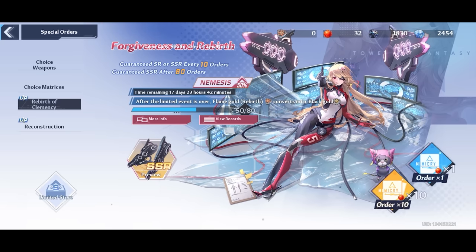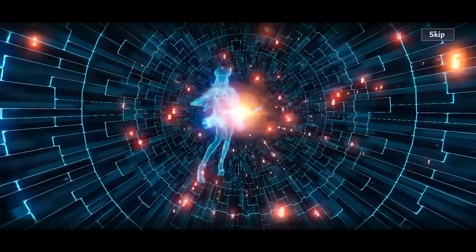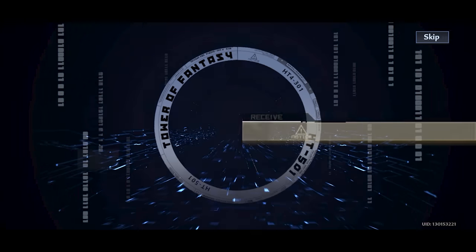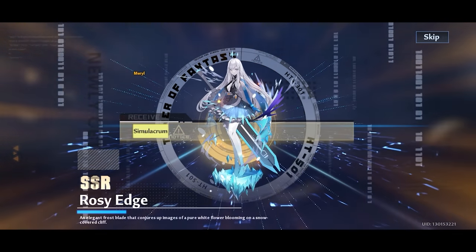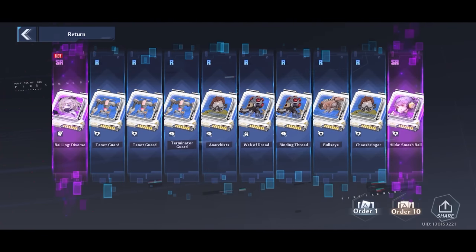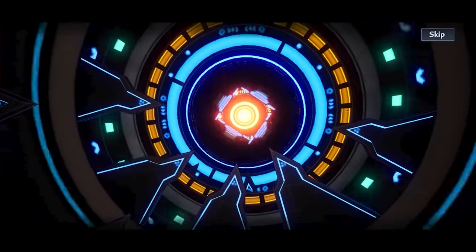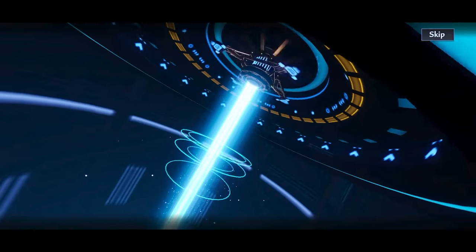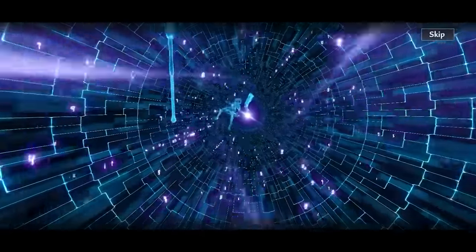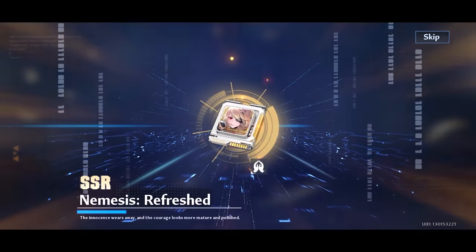We spent the last 30 red nuclei we had — first ten-pull nothing, second ten-pull nothing, and the third ten-pull was our pity and we got another Meryl, so that makes one-star Meryl. A little bit later I had enough black crystals to do another ten-pull on the matrix — sadly still nothing there — but we were only one ten-pull away, so I decided forget it and just dropped 1200 tanium on this. There's a lot of good stuff to buy with tanium so I kind of regret this a bit, but we were so close and I just prayed it was Nemesis, and in fact it was.